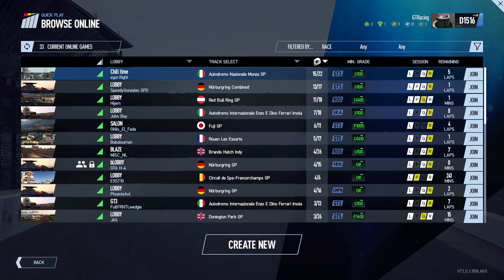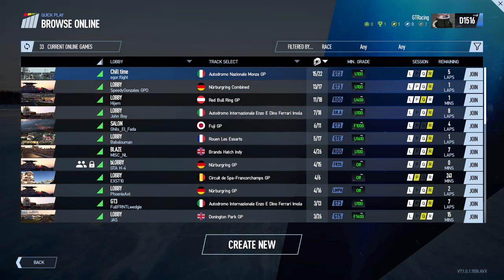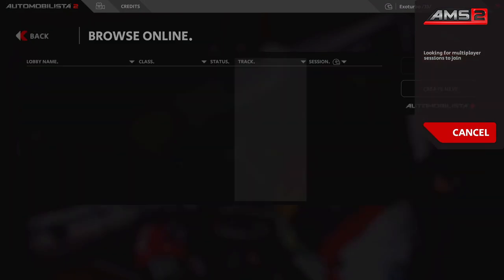Multiplayer lobbies are always visible in the server browser, but can be password restricted or have a minimum license level as a requirement. If you find a fitting lobby, chances are there are one or maybe two guys around the same speed as you, with the rest being either way faster or way slower. For Automobilista 2, things are basically identical, except that it lacks a multiplayer rating system.